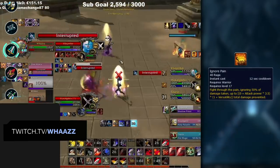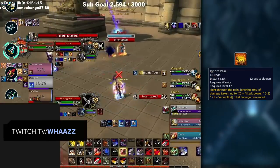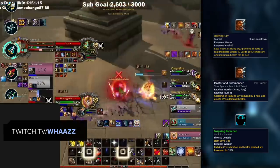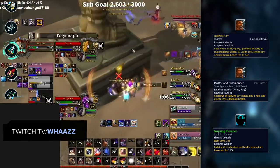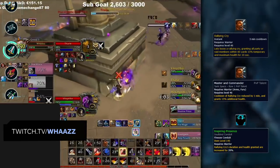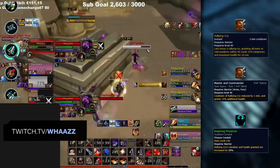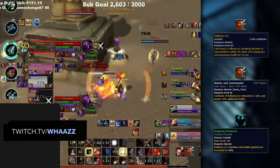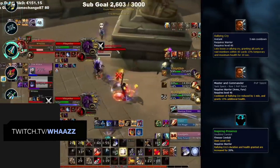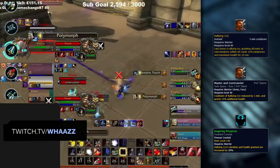Warriors also have Rallying Cry, reduced to a 2-minute cooldown with the Master and Commander PvP talent and made very strong with the Inspiring Presence Conduit. Understand that it's a 2-minute cooldown Warriors can use to help keep their team alive — so don't overcommit for a kill when this is ready. On the flip side, if you see the buff is fading and your target is low, pushing for a kill can be a great idea.